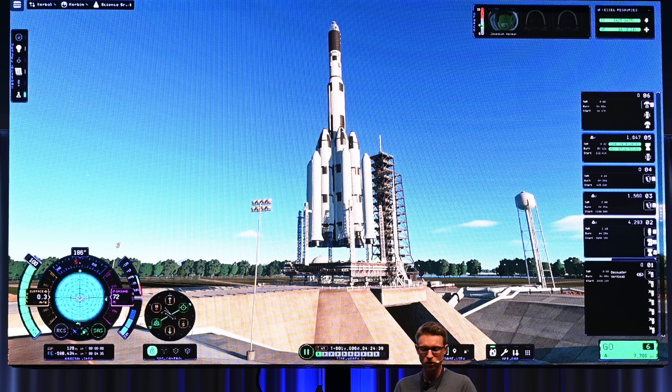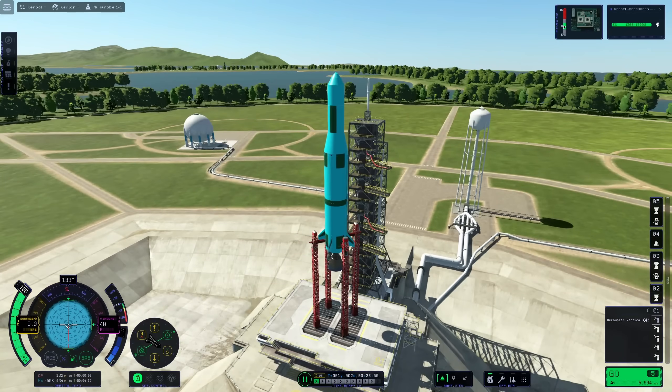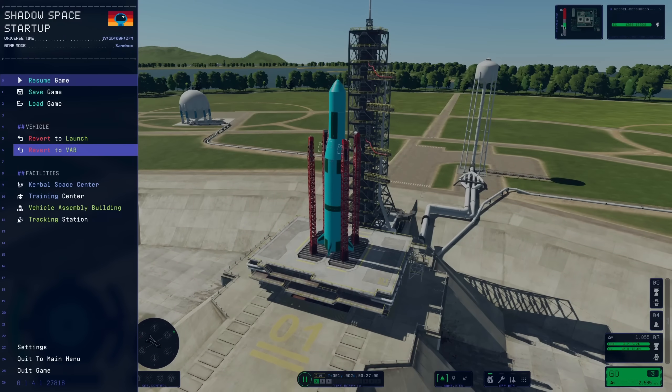I really hope that thrust-to-weight will react to throttle input and display it correspondingly — this is essential information when setting down a lander gently or checking if you have enough power to land safely at all. Also visible in Nate's slide is the still-annoying issue where launch clamps always want to be the first stage instead of being grouped with the first engine. KSP1 solved this in a later update, and I really hope KSP2 addresses it sooner rather than later.